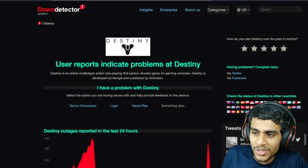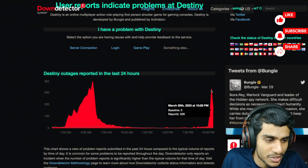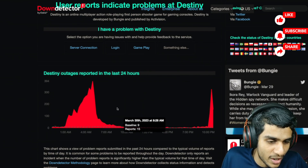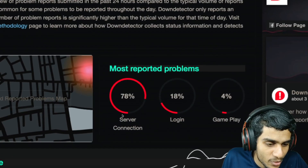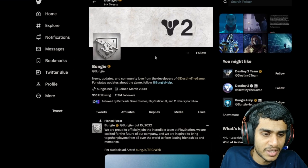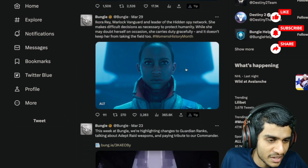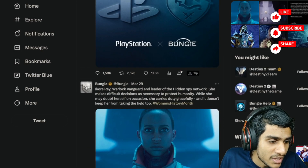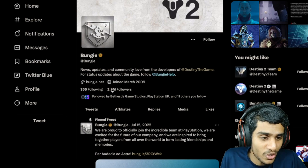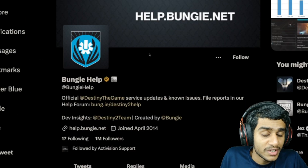First, on Down Detector, Destiny servers are facing an outage — you can see 327 outage reports as of right now, with server connection being the primary issue reported. I also headed over to the official Bungie Twitter page to check for the latest update, but Bungie hasn't provided any details yet about what's going on, any maintenance schedule, or things of that kind.